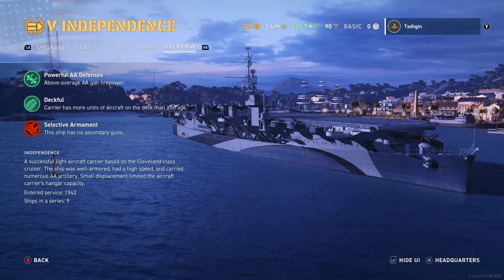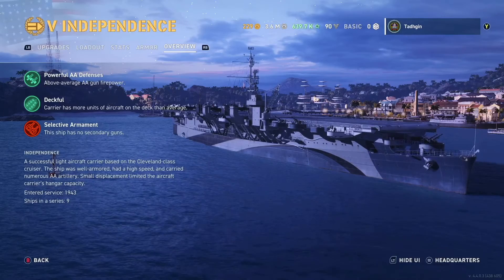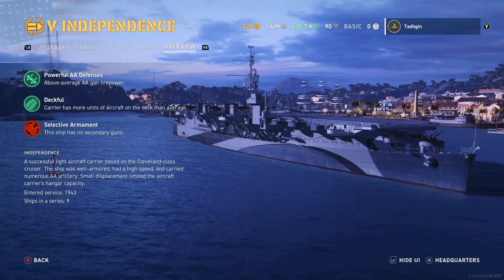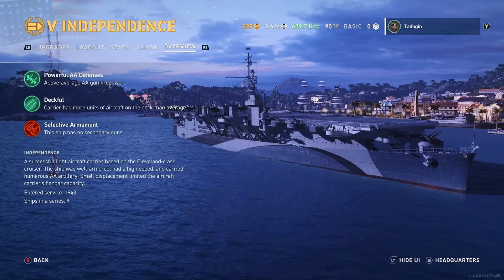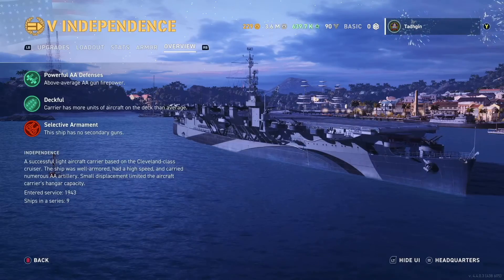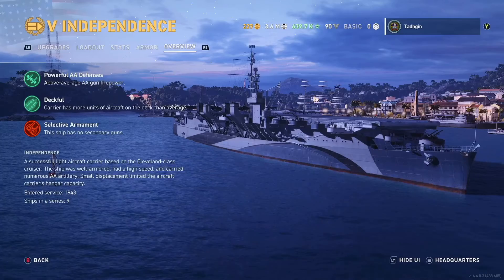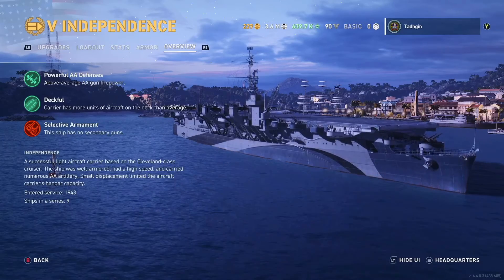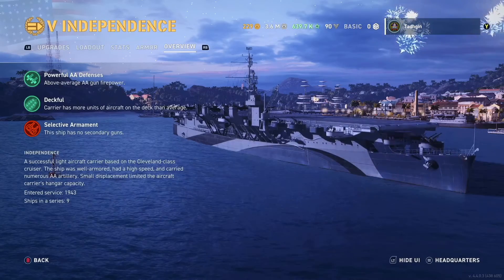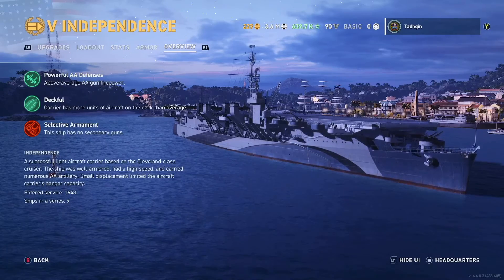Let's talk about the description it gives immediately. The Independence was a successful light aircraft carrier based on the Cleveland class cruiser. The ship was well armoured, had high speed and carried numerous anti-aircraft artillery. Small displacement limited the aircraft carrier's hangar capacity. It entered service in 1943 and there were 9 ships in the series. I'm not really sure what relevancy this has to Lucky Six — I know the Black has the 666 on the hull, but I'm not really sure about this one. But either way, that's the description.